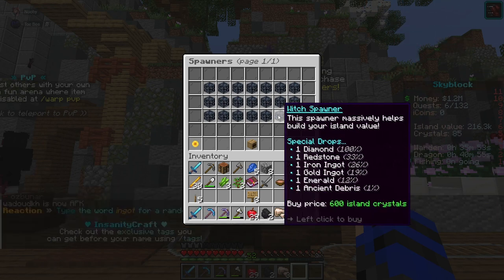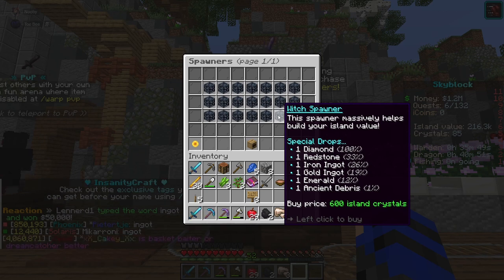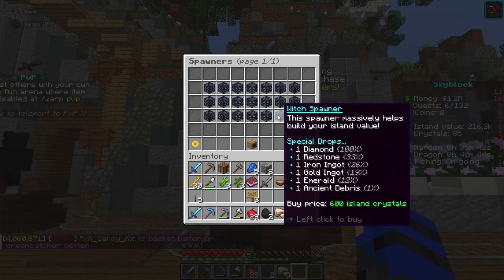What you use the crystals for is island boosters, island bank, and spawners — spawners cost island crystals. So to get the good stuff, you can't just rely on money like in survival where you can sell keys and make bank. No — you have to do missions.